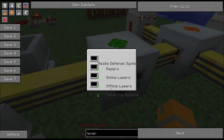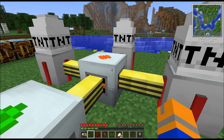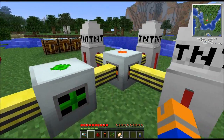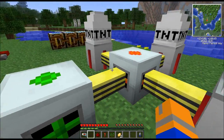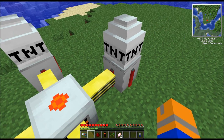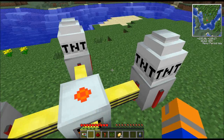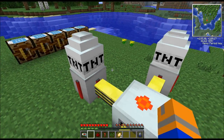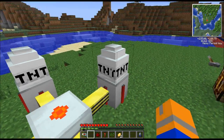Depending on how much power you've got hooked up to it, it could take a while. We've also got the targeting system here — that is the block made with the reversed pattern of the advanced circuit and the electronic circuit. The nice thing about the targeting system is that you can use wires and hook them up to pretty much as many missiles as you want, and the X and Y coordinates you have plugged in will direct exactly where these missiles land.